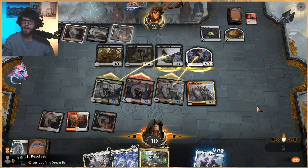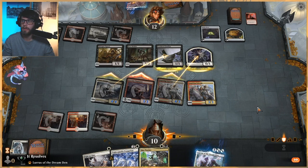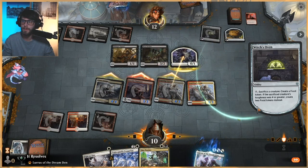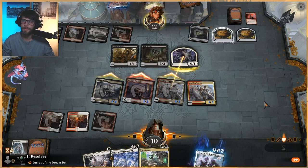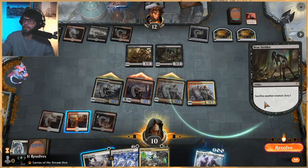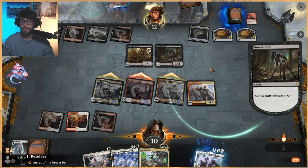Need to figure out these network issues — keep going down a little bit in the frame rates, sorry guys. I mean, they're gonna do Cauldron Familiar, sac, and then they get to sac the goat token to save the damage. So we're only getting in for three here, but we did make them sac a few things. Not to mention we get to leave up another Inspiring Veteran and a Fight as One, so we'll see what they want to do.